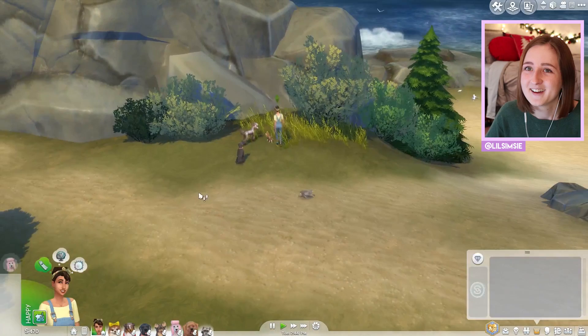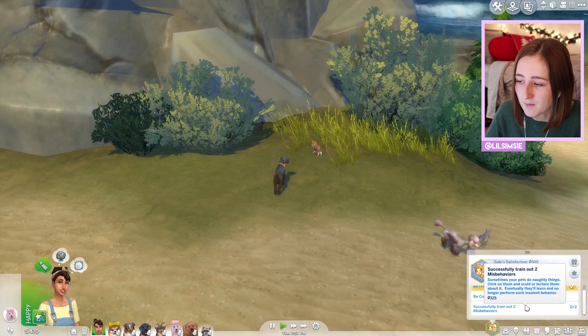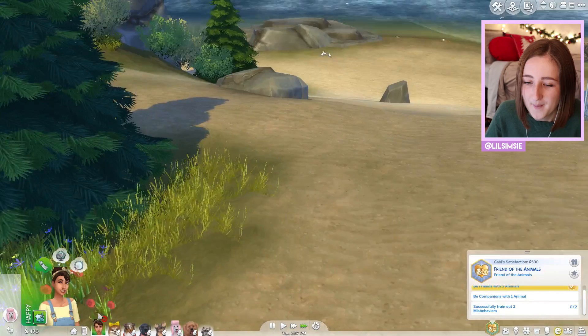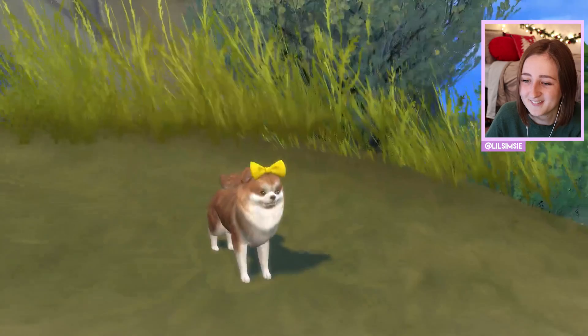She wants to woohoo in a bush, but we don't even have a woohoo bush. Also — complete! How do I train out misbehaviors? That seems like a lot of work. I haven't actually played with dogs much yet. Squee is aggressive — look at this tiny dog with a bow being aggressive! Look at Squee go!